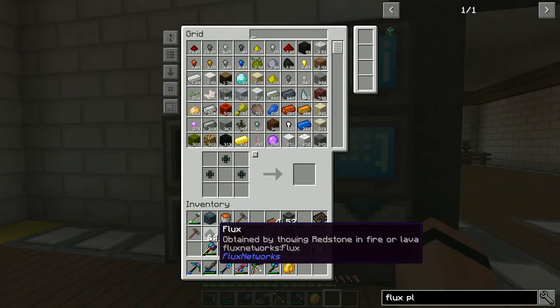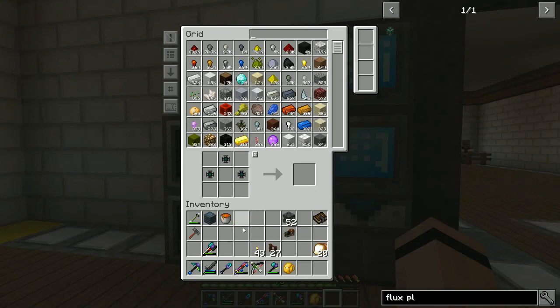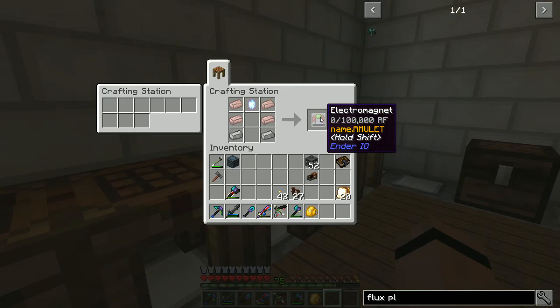Now I have wireless charging and I don't have to worry about charging my armor or my tools. That's very cool. One of my absolute favorite things from the mod — I'm going to make one of this, an electromagnet. I've been waiting to get a magnet this whole time.